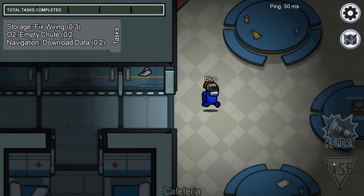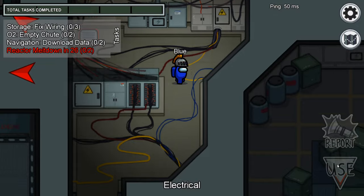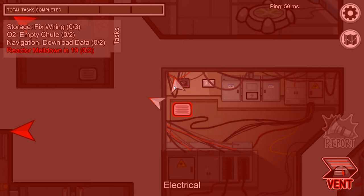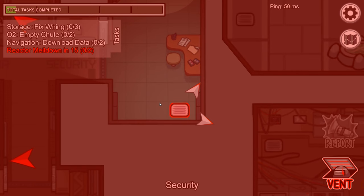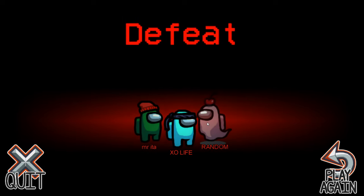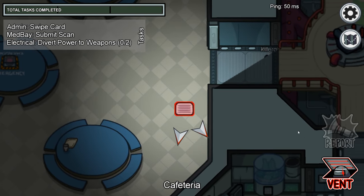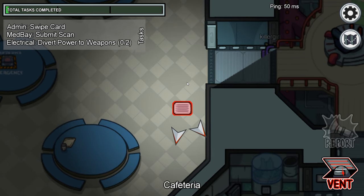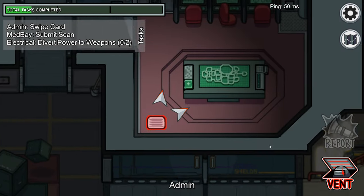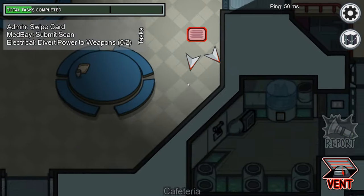I don't want to go with cyan because he could be the imposter, and I don't want to go with purple because purple could be evil too. No one's here - let's vent! Can we see someone get killed? I'm gonna chill in here, hopefully someone comes into security. Okay, I'm just gonna go back to my old strategy where I just vent in front of everyone. Purple's going for the meeting - I think purple saw me vent but I don't think they noticed what color I was.